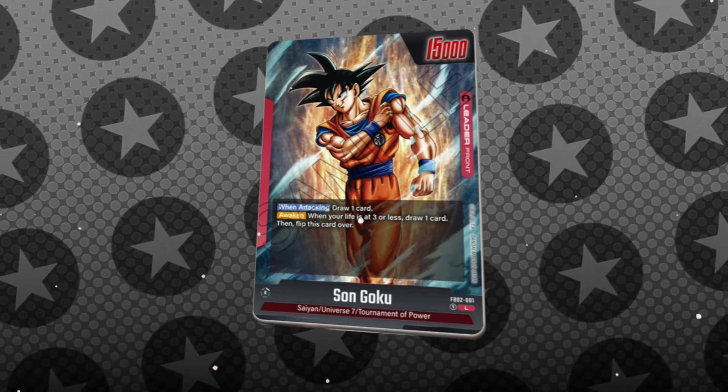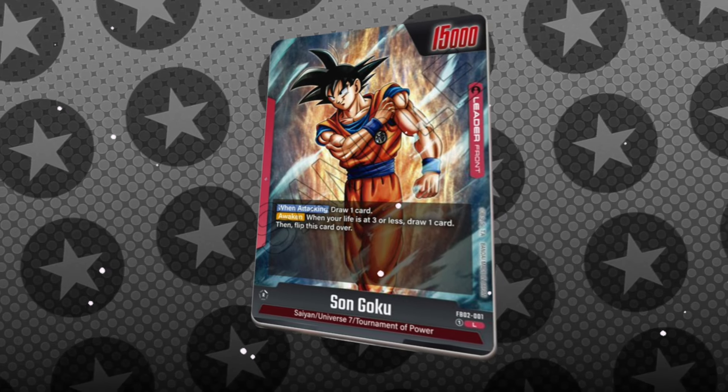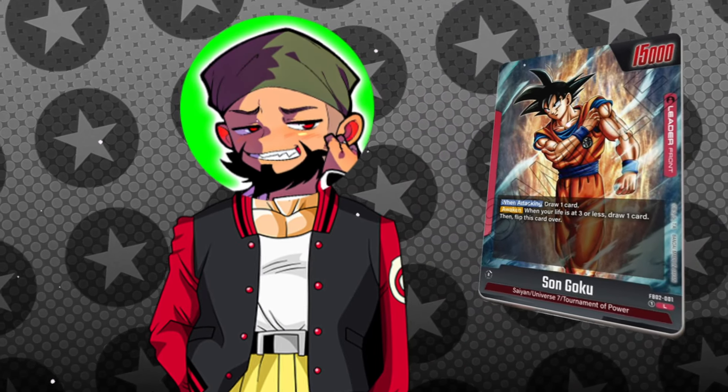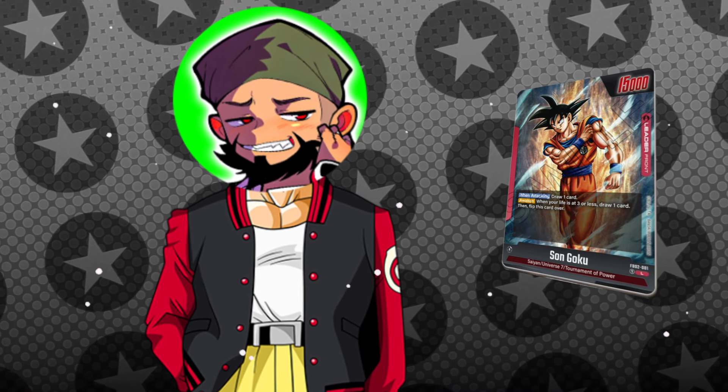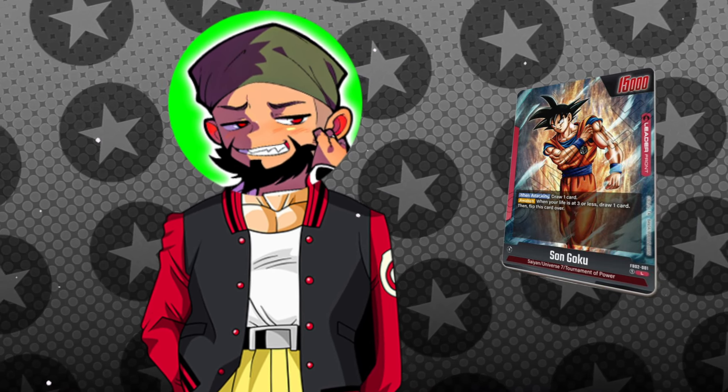The front side of this leader is a standard 15k power that draws when attacking. However, a major change we're seeing is upon awakening — instead of awakening at four life, you can only awaken at three life, which makes me wonder how great this leader can actually be.